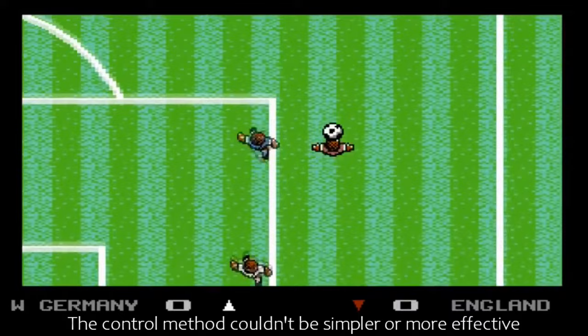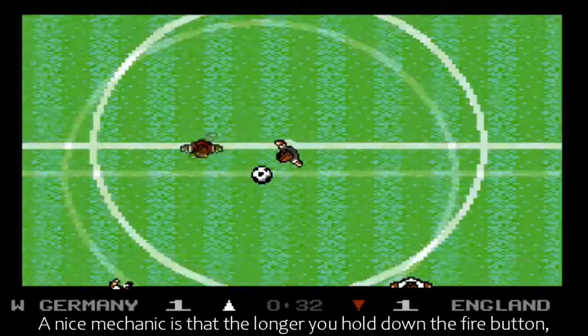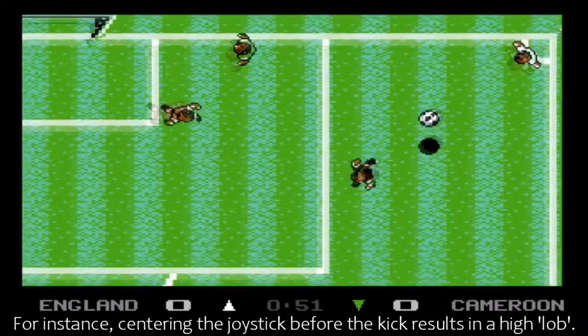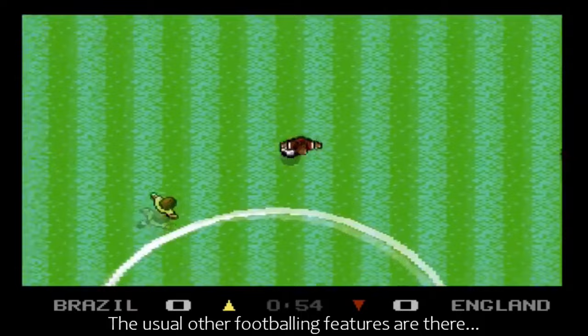The control method couldn't be simpler or more effective. Out of the 11 players at your disposal, you control the one nearest to the ball, and dribbling becomes automatic as soon as you have possession. The fire button kicks the ball in the direction you're facing. A nice mechanic is that the longer you hold down the fire button, the more powerful your shot becomes. There are other types of kick accessed by certain joystick actions executed immediately before kicking: centering the joystick before the kick results in a high lob, while a diagonal movement executes a spectacular banana kick. There's even a bicycle kick that sends the ball flying back over your head, which can be used to bewilder defenders.